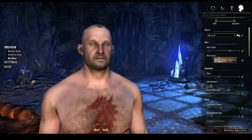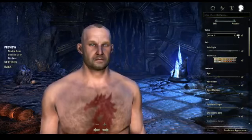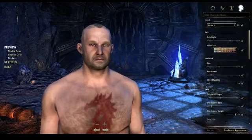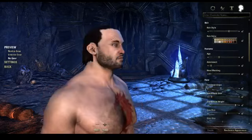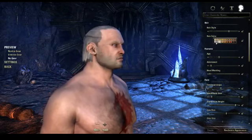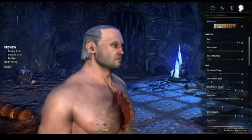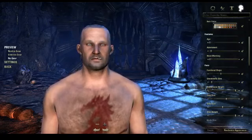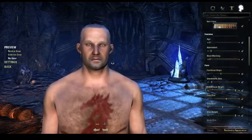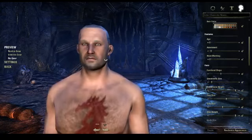You can change your voice in this game. You can also change your hairstyles and hair color — black, white, or gray, whatever you want. You can change your age — you can look really old or really young. Adornment is basically your facial hair, that's all it is.